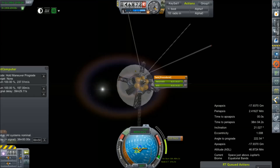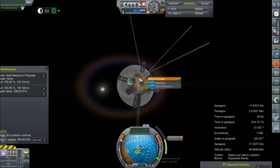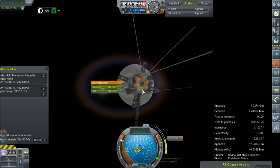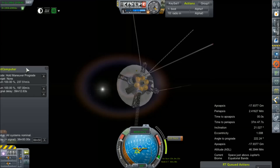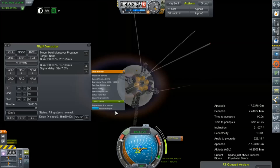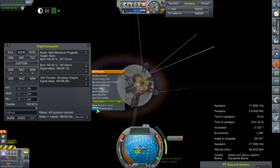Nope — forgot. Come on, give me just the tank. There we go. Never forget to unlock your fuel tanks. Current throttle is 0%, throttle is set to 100%. Flame out — no propellants. Shut down. It's going to take me another minute to restart it.